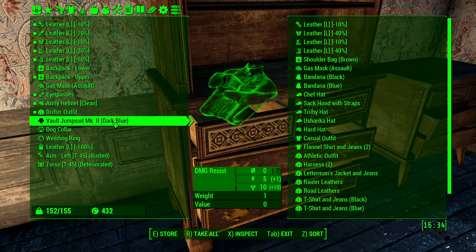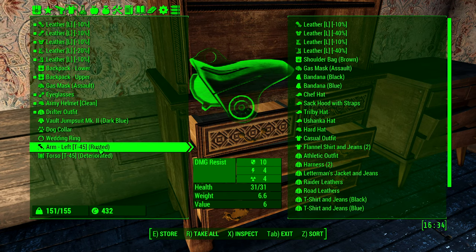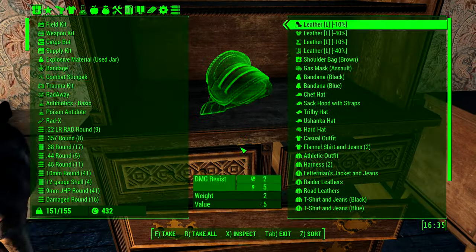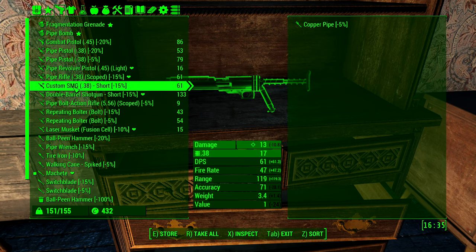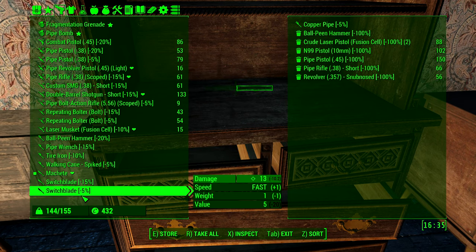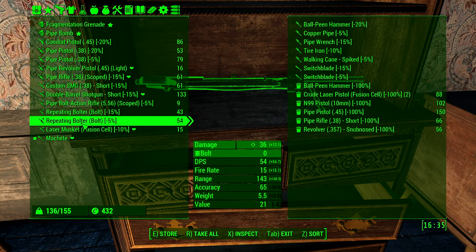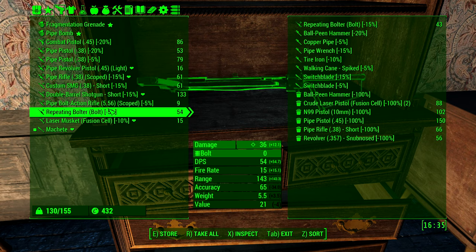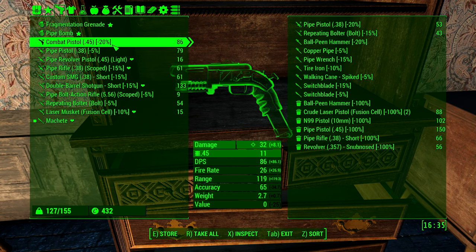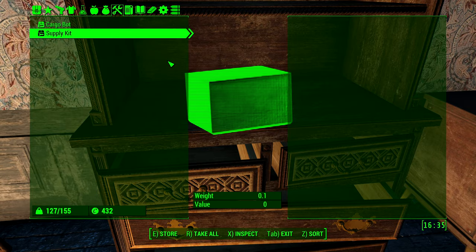We can try to put both of those onto the power armor frame. Let's drop these off here for now. We'll look into all of this stuff later — we're going to try to get some rest. Get rid of this, get rid of that. I think that's good for now.